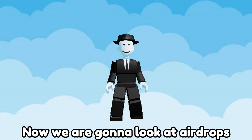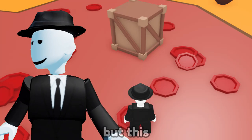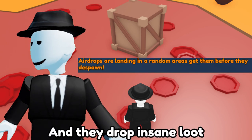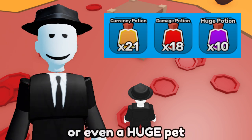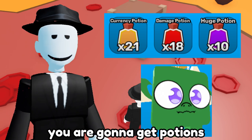Now we are going to look at airdrops - no, not this, but this. Airdrops spawn every 20 minutes and they drop insane loot like potions or even a huge pet, but most of the time you are going to get some potions.